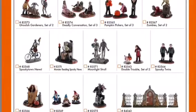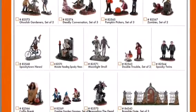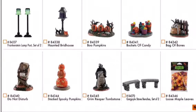There's also Coffin Break, a new gate, a skeleton boy with a violin, and a new Zombie Garden — that's actually kind of cool. That's really it for this main set of Lemax. Now moving on to the smaller accessory items: the Stacked Spooky Pumpkins, Grim with a Tombstone, Gargoyle Stone Benches, Loose Maple Leafs, Do Not Disturb, Boo Pumpkins, Bag of Bones, Buckets of Candy, Frankenstein Lamp Pole, and Haunted Birdhouse. And that's really it for the Lemax catalog.